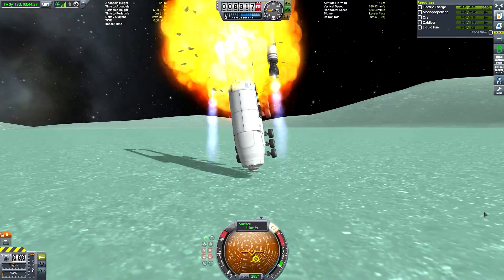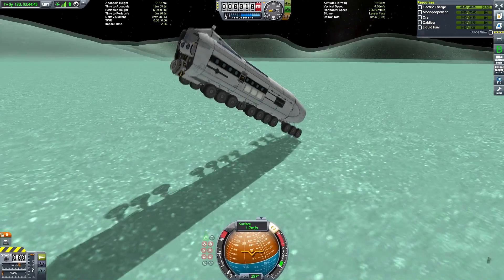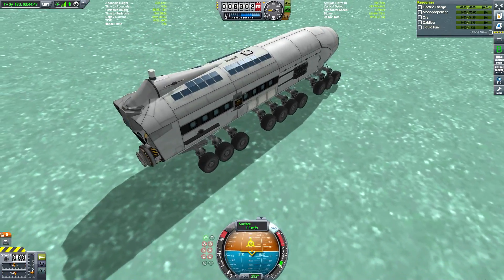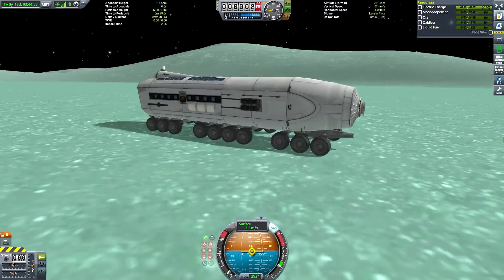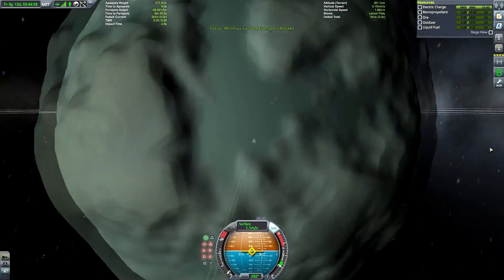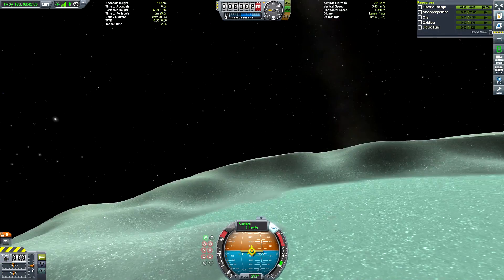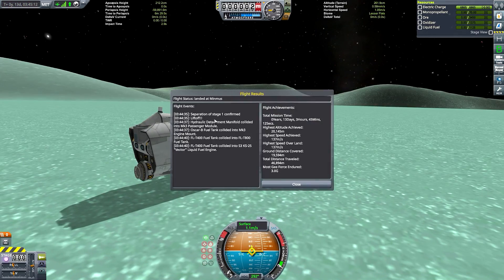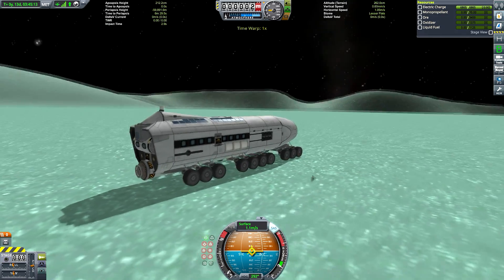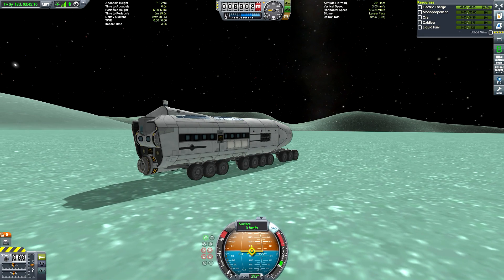For the touchdown itself we do a last quick thrust of the vectors and then detach them. There was a bit of an explosion, but luckily nothing on the rover was destroyed. The plan was for them to fly up but then follow a ballistic trajectory and crash back down onto Minmus at high speed, destroying themselves — though I think some parts did survive. They're out of the physics range for the base, so it shouldn't affect frame rate.